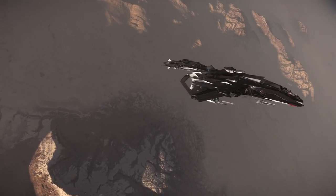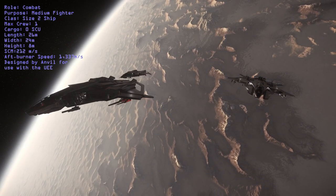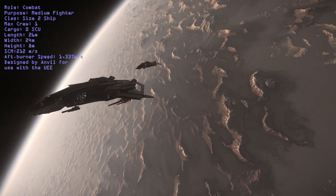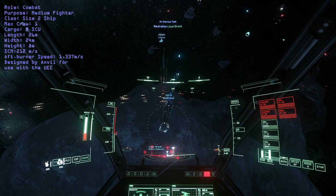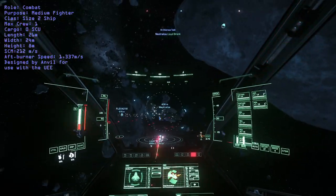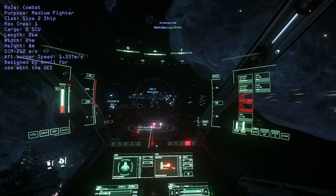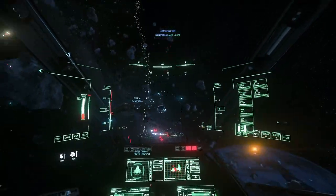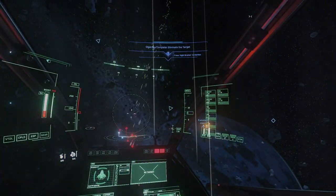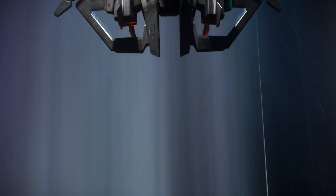The ship itself is definitely a cut above most other fighters with a loadout far beyond effective against most targets. The F8 is classified as a role-specific combat ship in the medium fighter category — class size 2, max crew of 1, zero cargo capacity, 26 meters in length, 24 meters wide, and 8 meters tall. The SCM speed is 212 meters per second with an afterburner speed of 1,337 meters per second. Designed by Anvil for use with the UEE, the F8A offers excellent maneuverability and is extremely nimble for its size, engaging most enemies with good flight control both in atmosphere and in space.